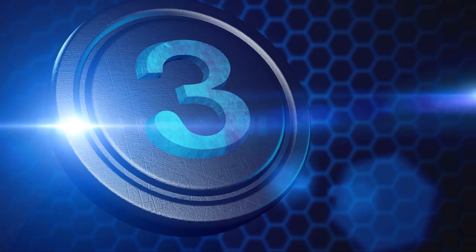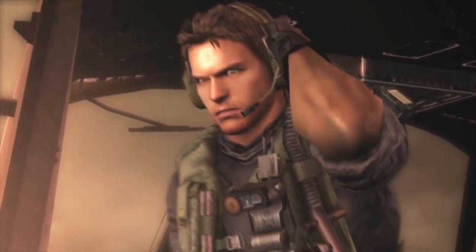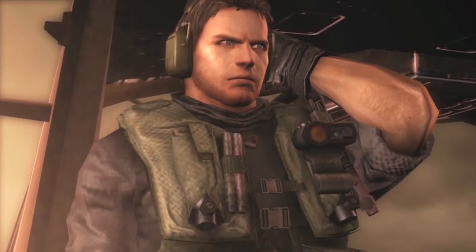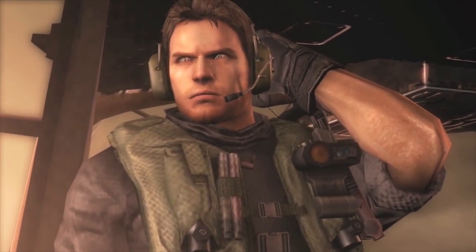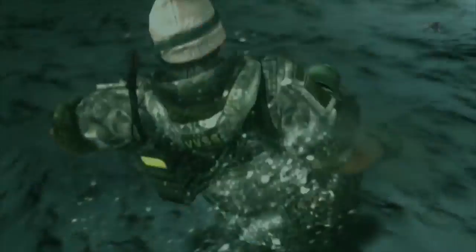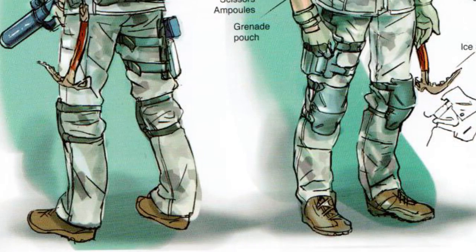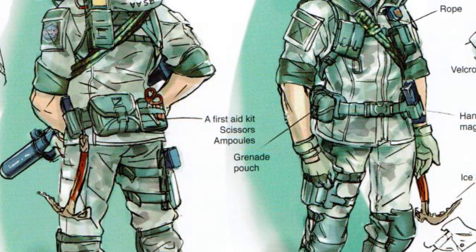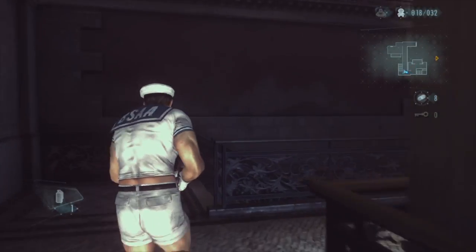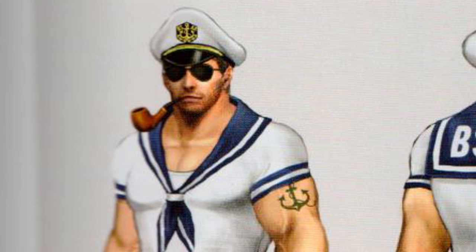Number 3: Chris. One big thing about Revelations is showing how the BSAA was created by Chris and Jill, as well as giving players an opportunity to understand Chris a bit better, since there was such a big gap between Code Veronica and Resident Evil 5. Keeping with his style, rolled-up sleeves have become a Chris signature — even rolling up his arctic outfit sleeves in the cold weather. Chris had several costume designs, all of which were some shade of green in keeping with his traditional colors, though the designer regrets making his arctic outfit so green since it would defeat the purpose of camouflage. One of the most infamous outfits in the entire series is Chris's sailor outfit — the designer stated it was intentionally silly but also meant as fan service, and it almost included a handlebar mustache.